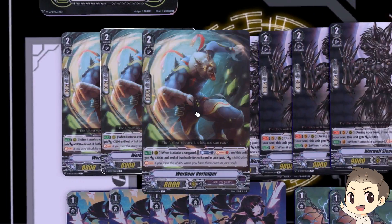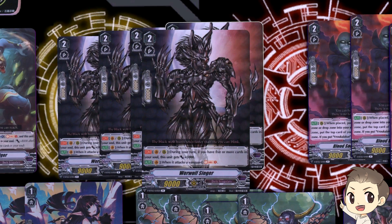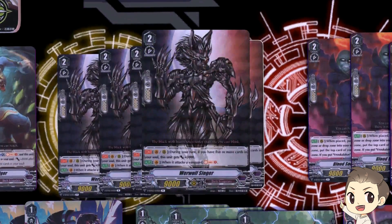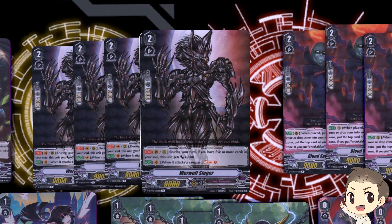Our best grade 2 ride target is Wehrwolf Sieger. On Vanguard and Rearguard Circle during your turn, if you have 5 or more cards in your soul he gets plus 5k — so he's a 14k attacker, which is already a nice thing. On Vanguard Circle when he attacks a vanguard, you Soul Charge 2. That's why I really want to ride into him — he's one of the important high roll pieces in getting that 10 soul by your grade 3 ride.